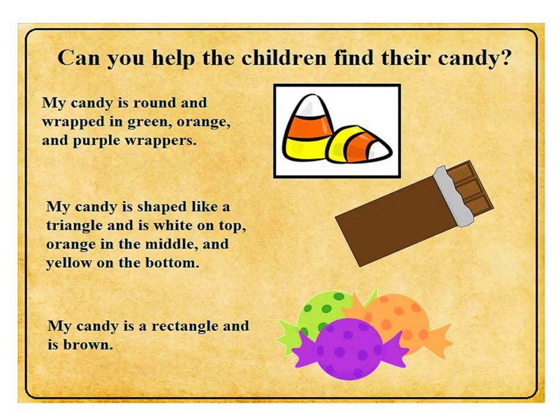Can you help the children find their candy? My candy is round and wrapped in green, orange, and purple wrappers. My candy is shaped like a triangle and is white on top, orange in the middle, and yellow on the bottom. My candy is a rectangle and is brown.